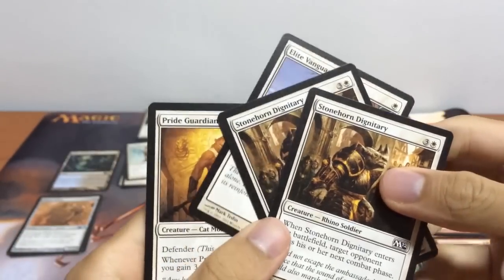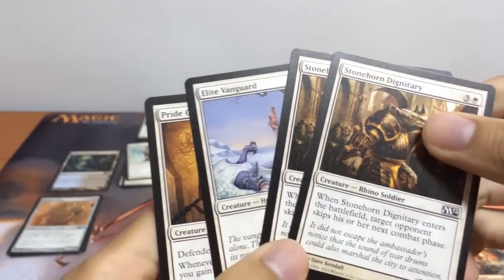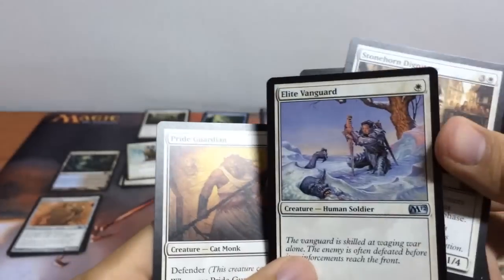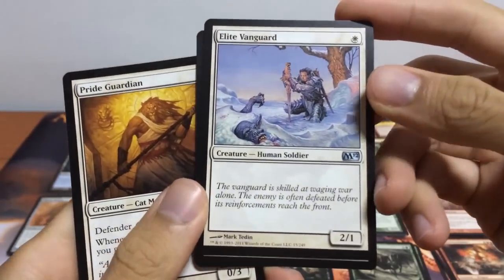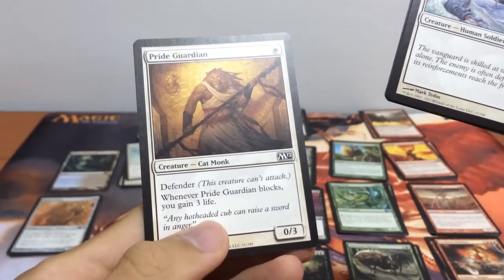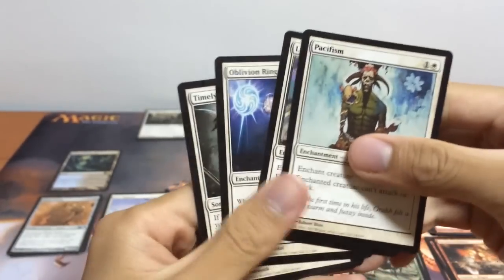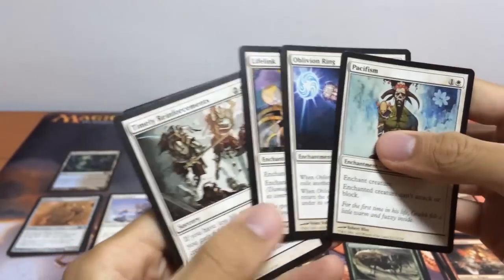Next on to our white. We have 2 Stonehorn Dignitary — when it enters the battlefield, target opponent skips his or her next combat phase. Pretty interesting. We have our Elite Vanguard, a 2/1 for 1 white mana — basically our Savannah Lions with no setbacks. We have our 0/3 Pride Guardian, a defender — whenever it blocks, gain 3 life. For our white spells, we have Pacifism and Oblivion Ring — really awesome.